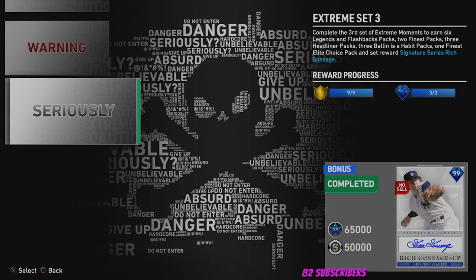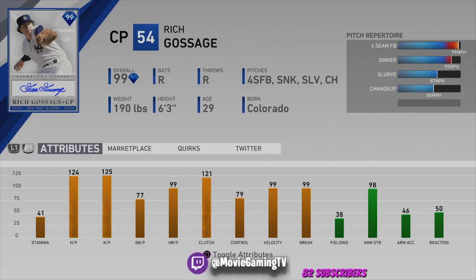Here we have Rich Gossage's attributes: 124-125 H/9 and K/9, 41 stamina, 99 velocity, 99 break, with a fastball, sinker, slurve, and changeup. That's going to be really effective, especially against right-handed hitters. I'd like to pair him with Billy Wagner in my bullpen — he's going to be lights out. 41 stamina is pretty nice too. He doesn't have the best control, but 124-125 is lights out with those pitches. This card would go for a lot on the open market.